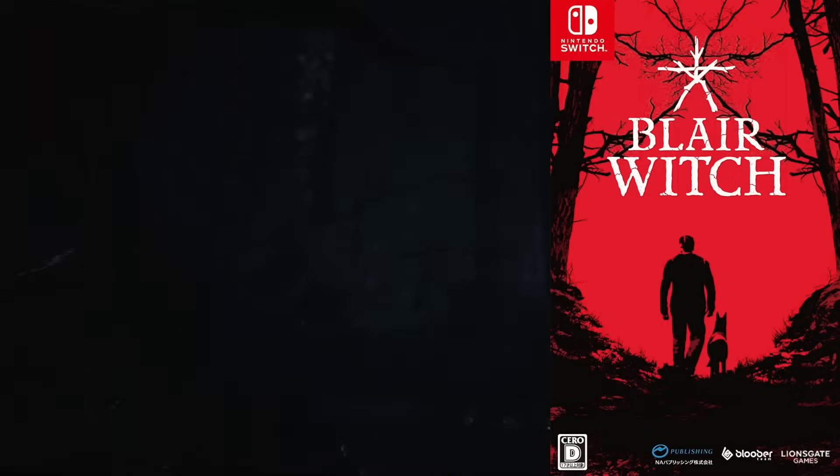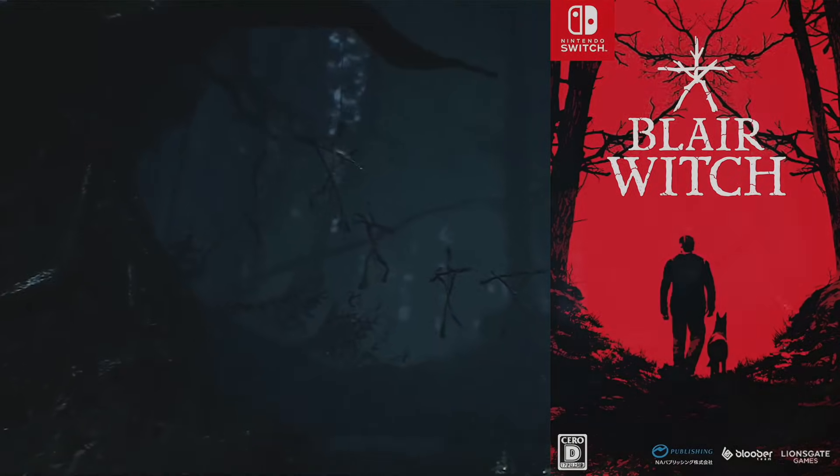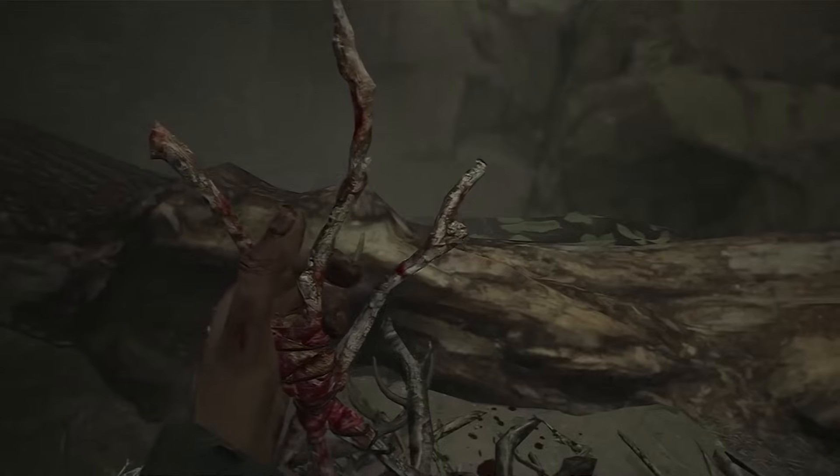Blair Witch is a surprising import exclusive from Bloober Team. This is one that most people forget about in their library, maybe because it was based off a film franchise that died a couple of decades ago. But it's certainly unique — it has an open-ish world where you have a dog which helps guide you. You can't be scared with a dog by your side!